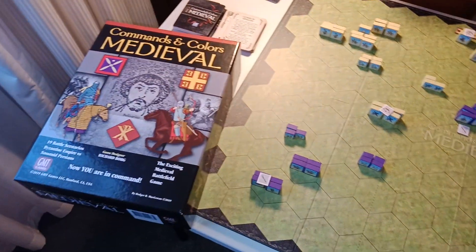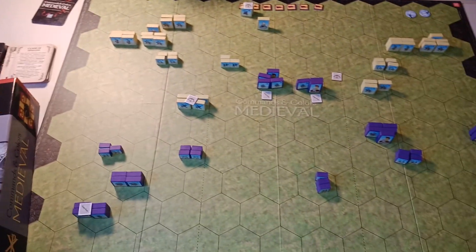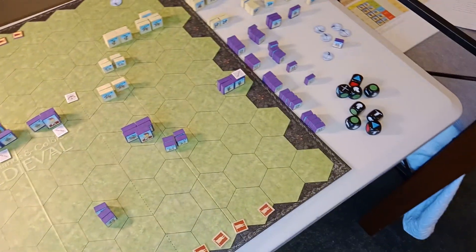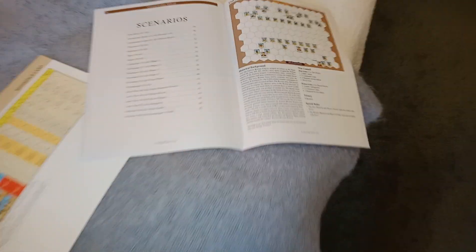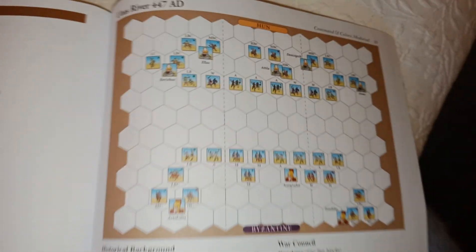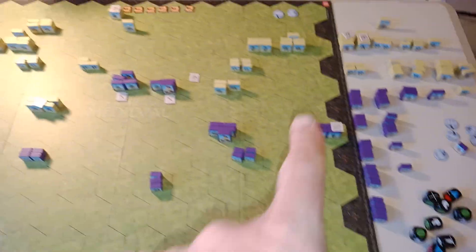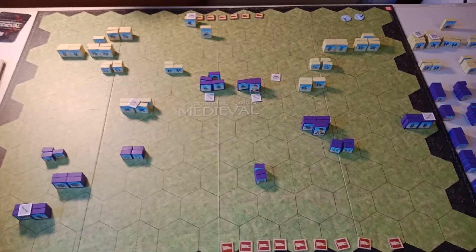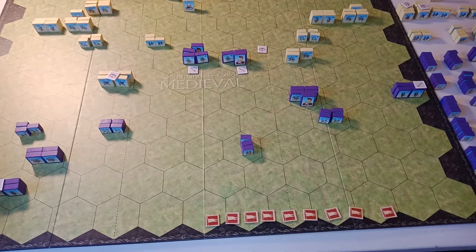Hi guys, I've just finished playing my first scenario of Commands and Colors: Medieval. It was the Utas River scenario between the Huns and the Romans, and in this battle the Romans have prevailed.